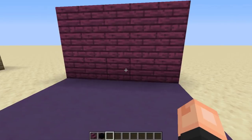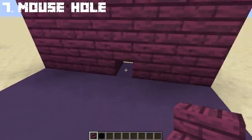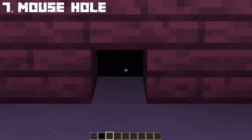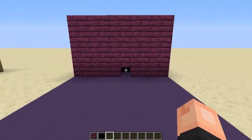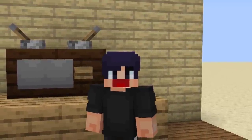If you want to make a mouse hole, it is very easy. All you need is any kind of stairs and a black concrete at the back, making you a mouse hole in Minecraft, which you can add in every part of your house if you wanted to. And that's another 7 secret build hacks revealed.